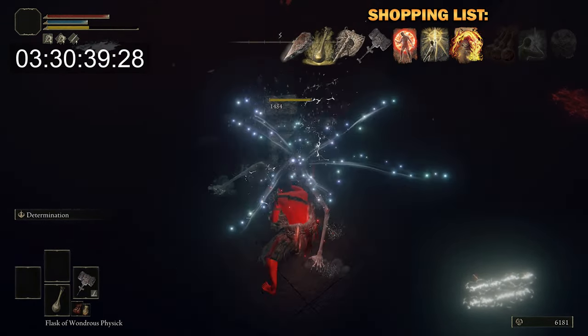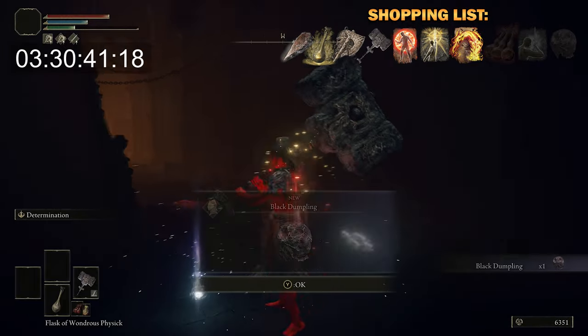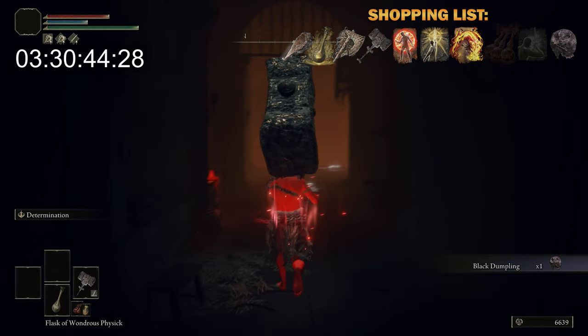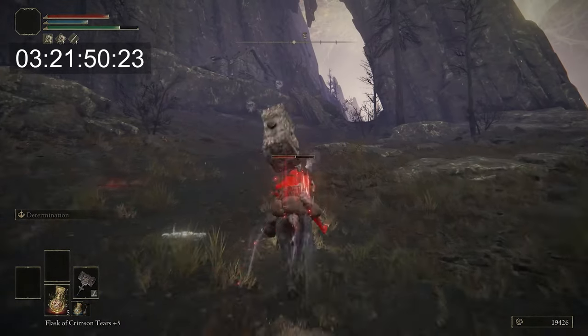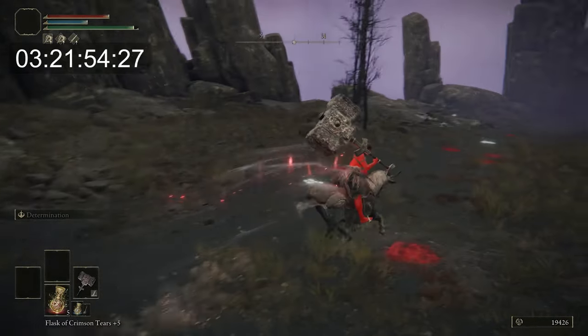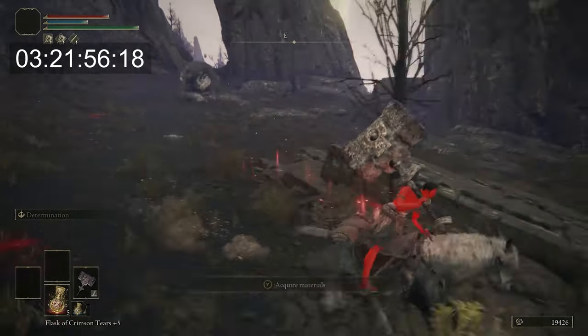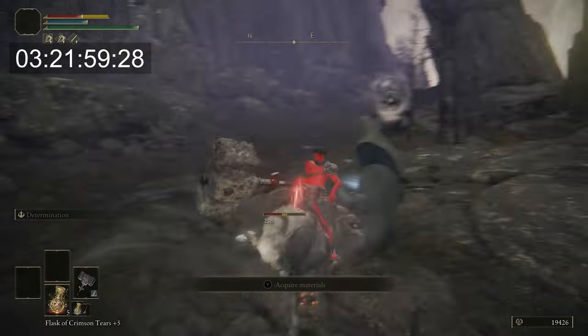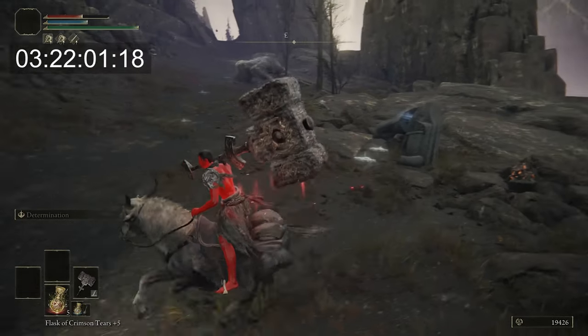The timings aren't quite correct from when I started to when I actually got it, because I gave up after 15 to 20 minutes, went on to collect some Smithing Stones — more specifically 5s and 6s — getting them from statues that you need larger enemies in the game to open up, like the ones in Mount Gelmir and also in some of the Altus Tunnels.